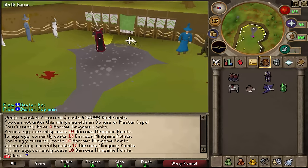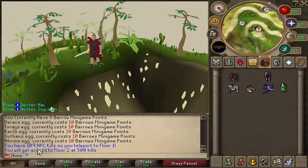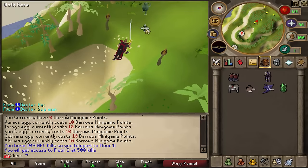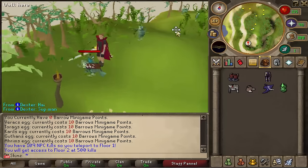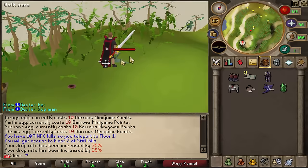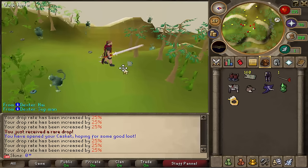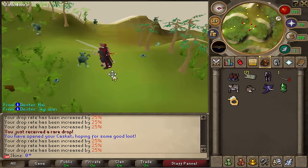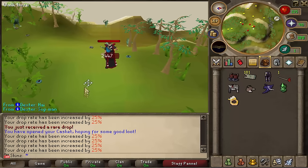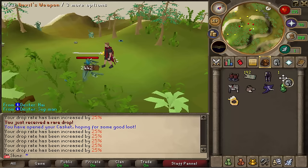Over here you've got some portals — I'm not sure what these are either. It says I have 109 NPC kills. You teleport to Floor 1 — maybe this is dungeoneering? Not too sure. Let's just attack these little monkeys. They're dropping one-bill tickets and one-dog checks. I think this is just more NPCs that drop one-bill tickets as their most common drop, but they also drop those caskets I was talking about. So far I've got a level one and level two casket.